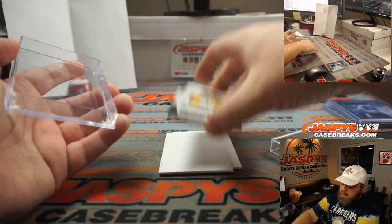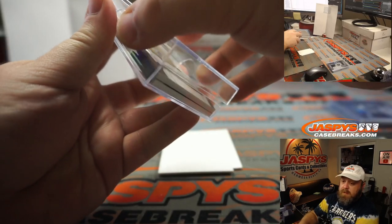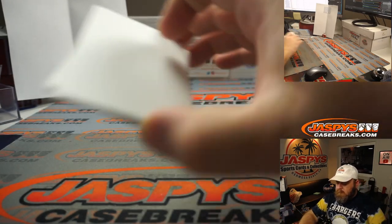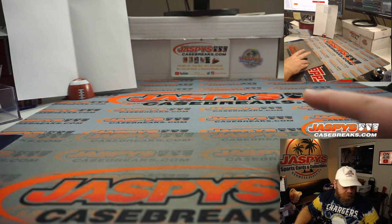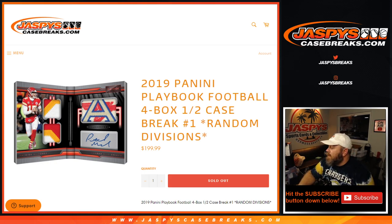And there you go — that's our four box break, guys. Heavy on the AFC North on this one; good for Andrew. He wanted to do the break and it paid off. No Kyler Murray in there, but the second half of the break is in the store. 2019 Panini National Playbook Football four box half case break, random division number one from jaspyscasebreaks.com is wrapped up. I'm Sean — thanks for hanging out, I'll see you next time.